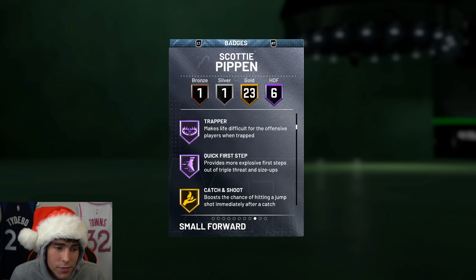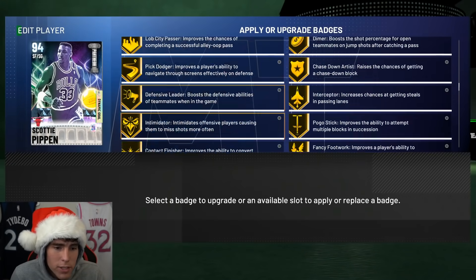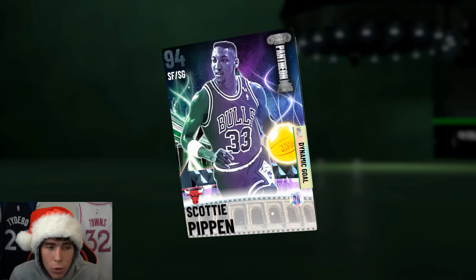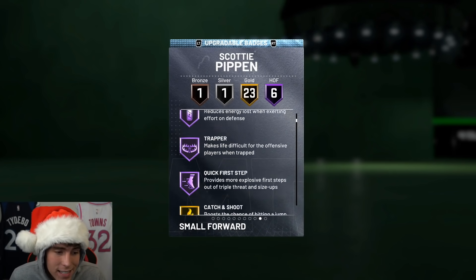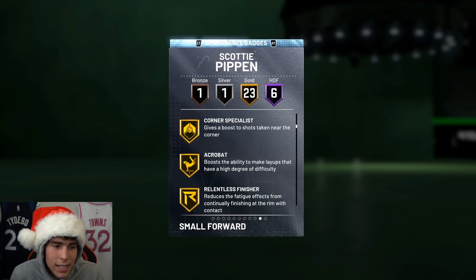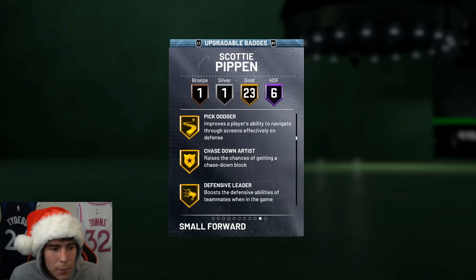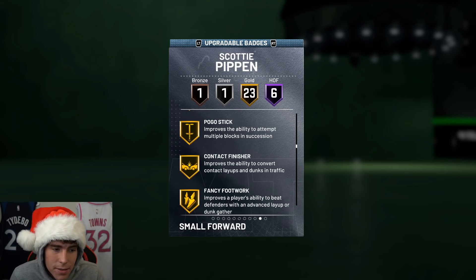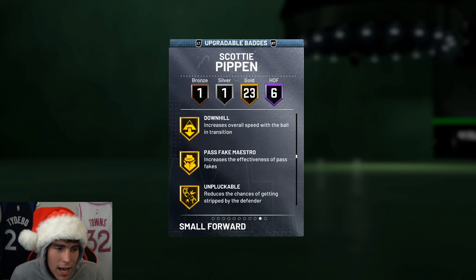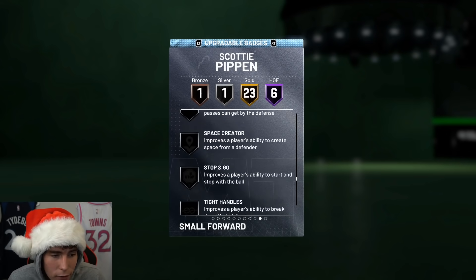The 95 lateral quickness combined with the 95 perimeter defense at six foot eight — Pip's gonna be beating people up. 100 driving dunk tendency, defensive tendencies are absolutely amazing. Hopping into the badges: Hall of Fame clamps, hard foul, tireless defender, trapper, and quick first step. We'll see if Woozy applied any badges. Hall of Fame quick first step and clamps — he's going to be incredible.